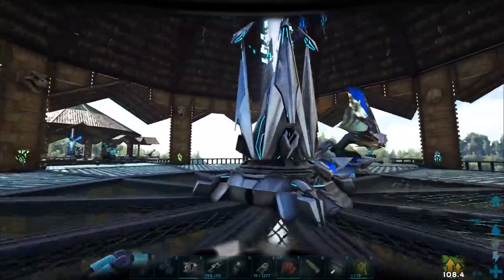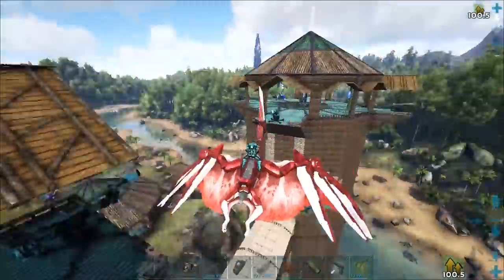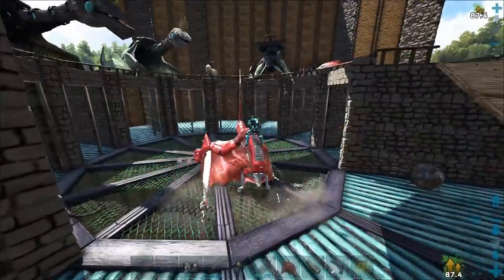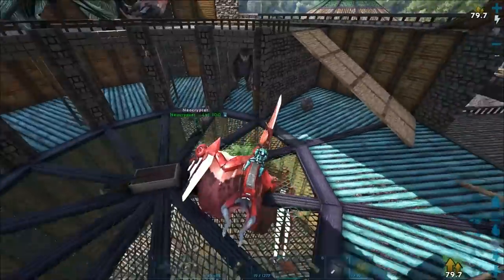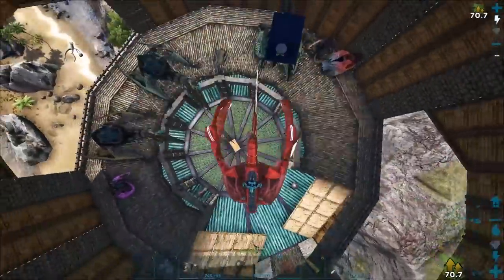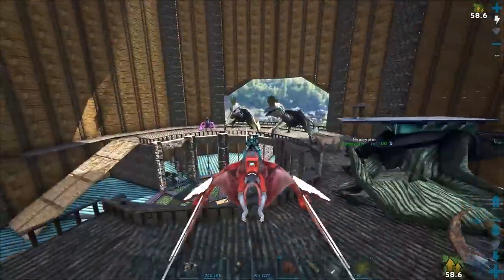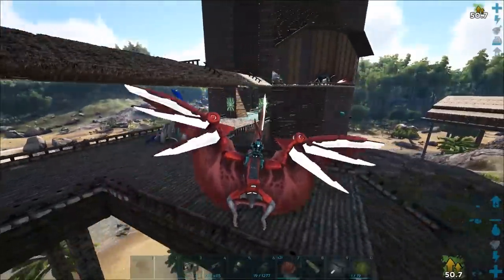I've got flags, artifacts, alpha Rex heads, and pretty much everything up here. Catapults and ballistas for no apparent reason. If you come down to this bridge, this is one of my dino pen areas. I've since killed a lot of them on purpose — I used to have 50 or 60 Troodons but not anymore. I may have shot all of them, which was probably a good thing. I hate Troodons.